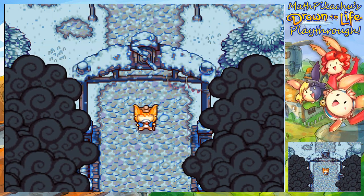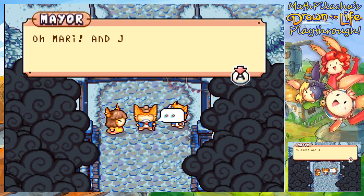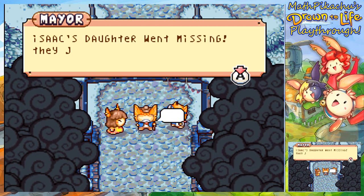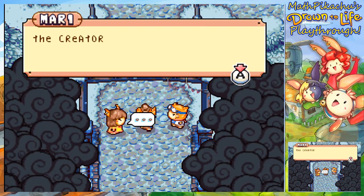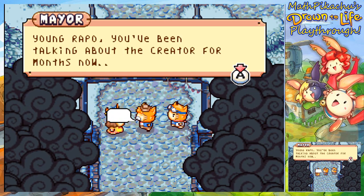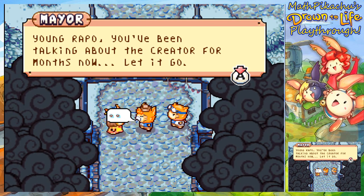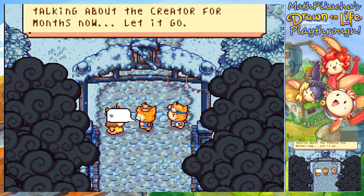Stop. Dad, we have to speak with you. Oh, Mari. And Jowy. I'm glad you're here. Isaac's daughter went missing — they just left to go search for her. Dad, the Creator just spoke to me. The Creator told me to gather everyone and bring them in front of creation hall. Young Raposa, you've been talking about the Creator for months now. Let it go. Oh goodness, he said 'let it go' and we are in winter right now. Nope, no references come to mind.